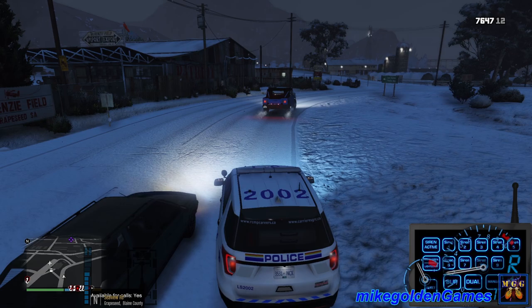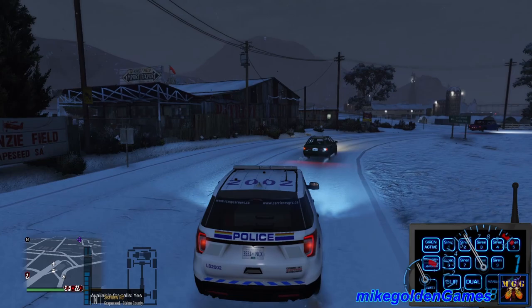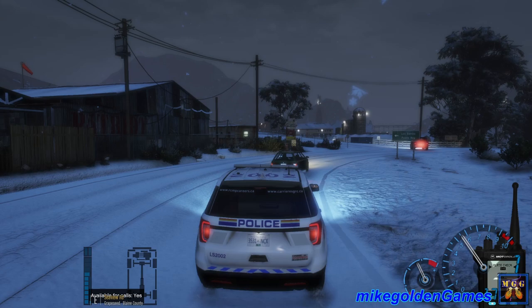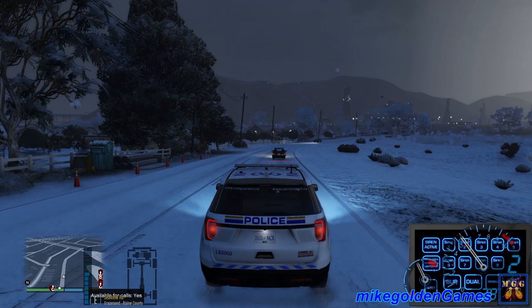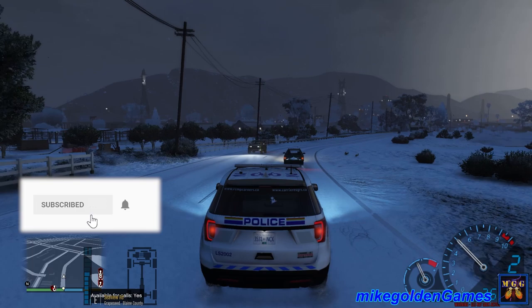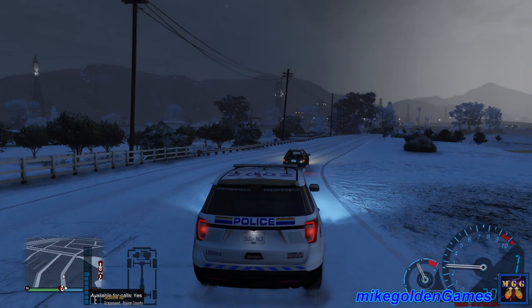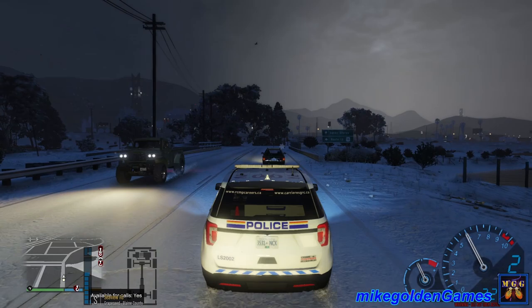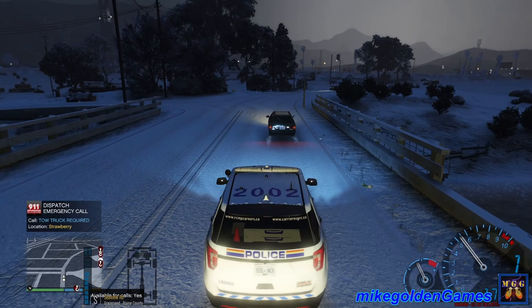Let's get back inside our Ford Explorer — we should be code four on that one. Turn the lights off, back out so that vehicle can get around us. There was a weird map marker all the way off the map — not sure what that was about. Let's continue moving on. Please hit the like button if you enjoy the episode, maybe consider subscribing and hit the bell icon to stay notified for videos and live streams. I've also been live streaming some Kingdom Come Deliverance — it's a medieval first-person game, completely different from GTA. We've got a tow truck required in Strawberry — we're definitely not going to respond to that.